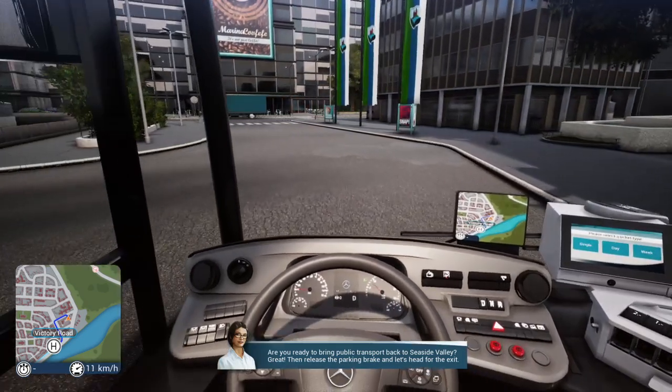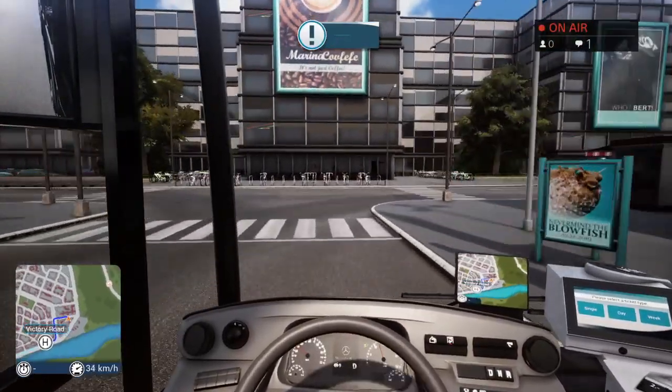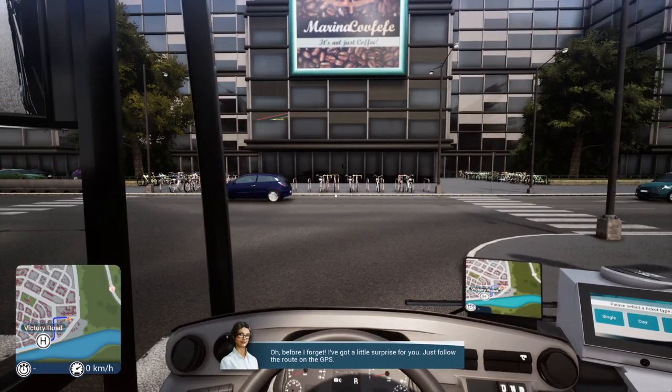Are you ready to bring public transport back to Seaside Valley? Release the parking brake and let's head for the exit. A character says: 'Before I forget, I've got a little surprise for you — just follow the route on the GPS.'